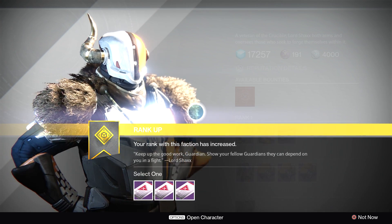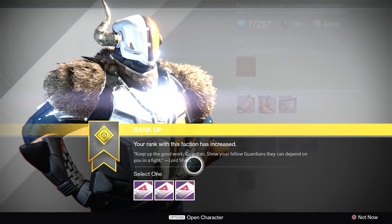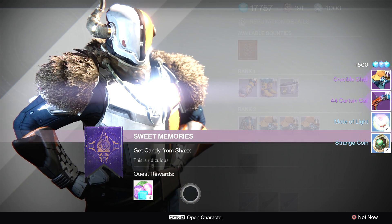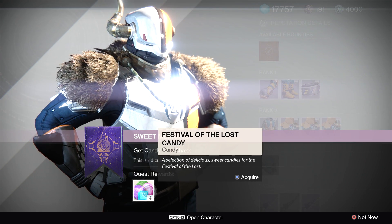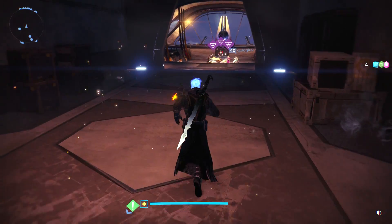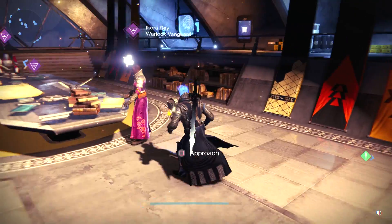Shaxx is wearing a tiger mask — I like that. Looks like I can rank up with him. I'm always looking for good weapons — Curtain Call and a Crucible Shell. A Crucible shell is going to be super low light because I've got a stupid mask on. Festival of the Lost candy. I can't believe you chose now to give me a Crucible shell — you are truly a motherfucker.